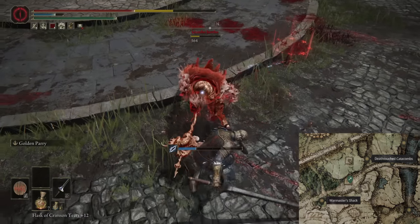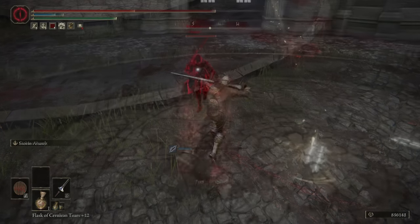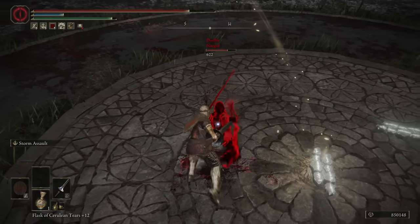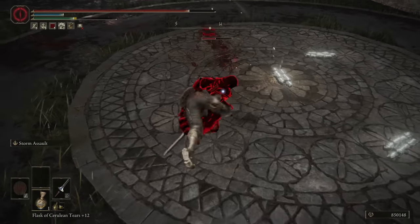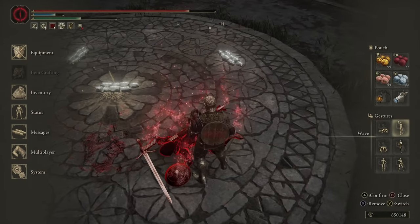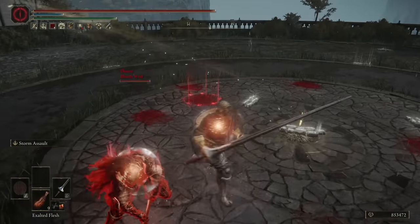By default, the skill on the weapon is Charge Forth, and at plus 25 it will have a physical base damage on the heavy scaling of 277, with A scaling in strength and no dexterity scaling. This weapon is the only great spear that can be infused, and it's the only one you can really use on a large variety of builds due to that reason.